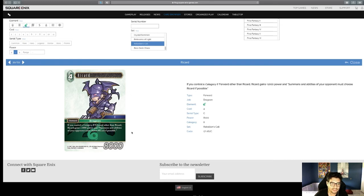Another Ricard — if you control a Category II forward under Ricard, Ricard gains 1,000 power and summons and abilities your opponent must choose Ricard if possible. I like his effect but I hate the stipulation on it. It comes with a buff so it's balanced, I suppose. Won't see too much standard play but solid in limited.